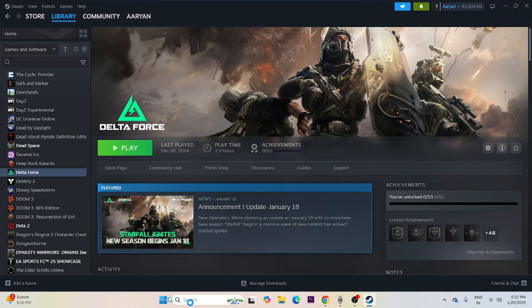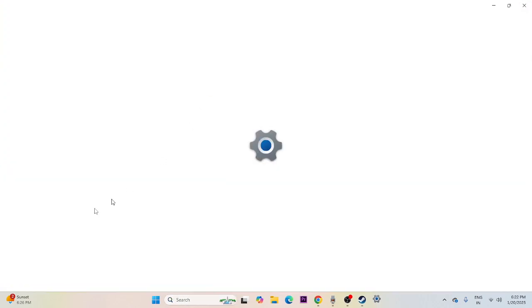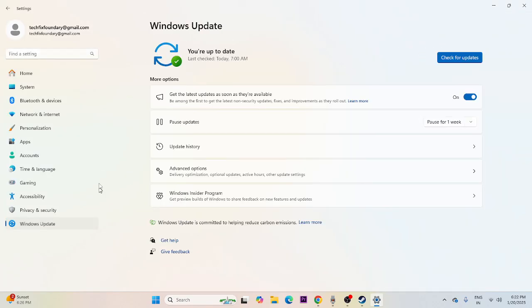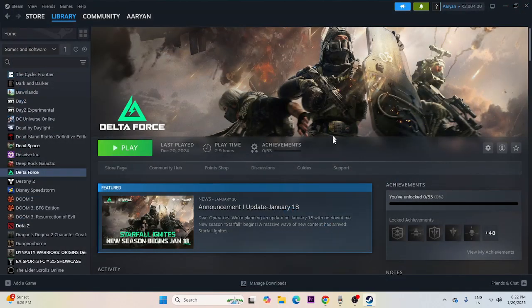Update Windows. Go to Settings, navigate to Windows Update, and make sure Windows is fully up to date. Once updated, go back and try launching the game.